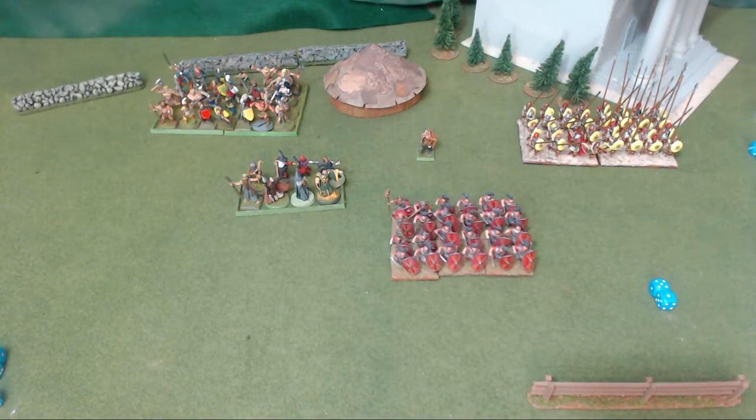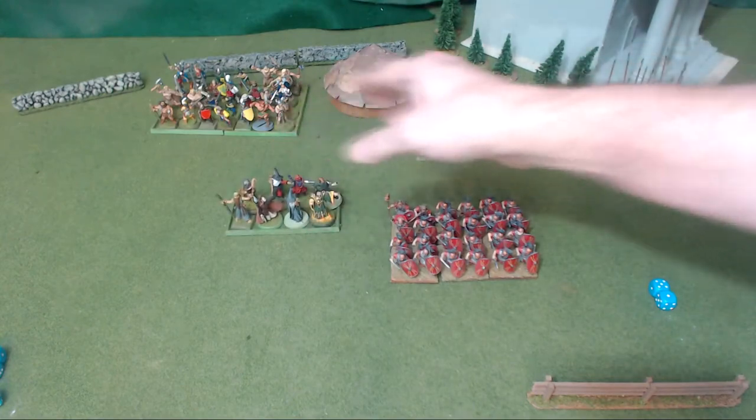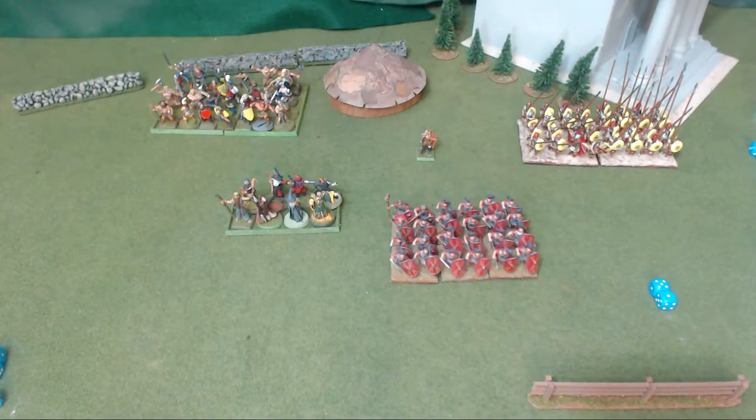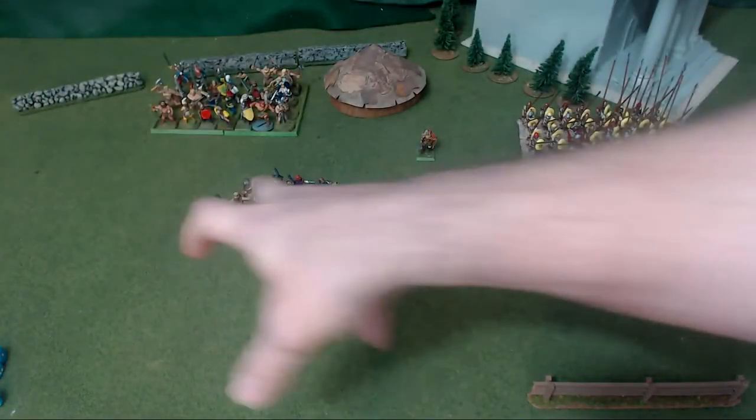A commander can only issue orders to units in his own division. If he successfully issues an order and the unit moves, he can continue issuing further orders to other units in his division — any number, as long as he keeps succeeding and doesn't issue two orders to the same unit. If he fails, he cannot give any more orders that turn. One commander must complete all of his orders before another commander starts issuing orders.